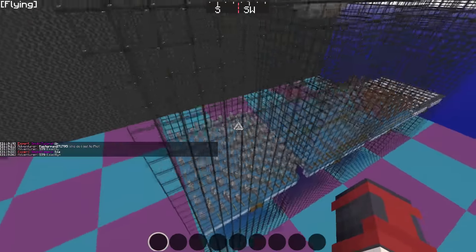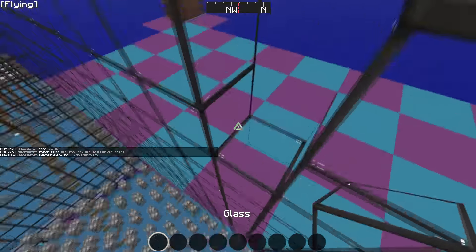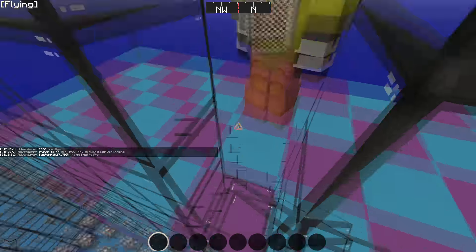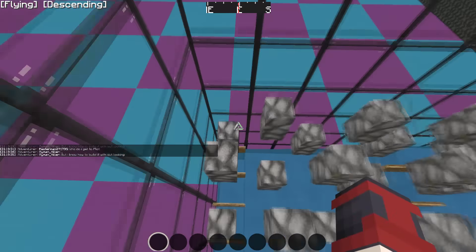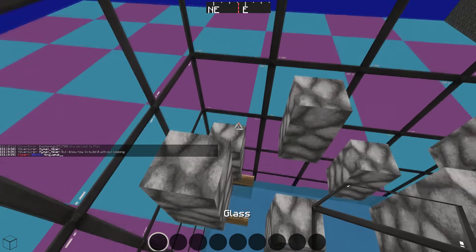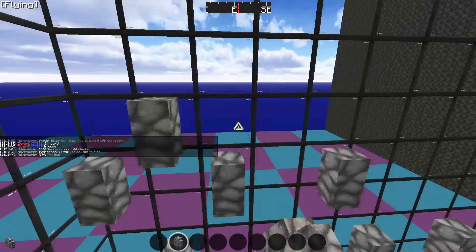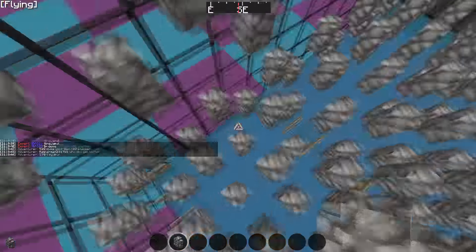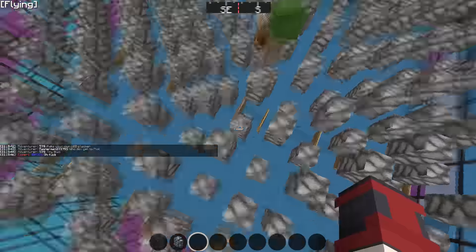So we're gonna go through four designs that we think are the most important ones to show you guys. First things first comes the very basic grinder with cobble walls, which is here. As you can see, every other block you have it like this — a checkerboard like this.